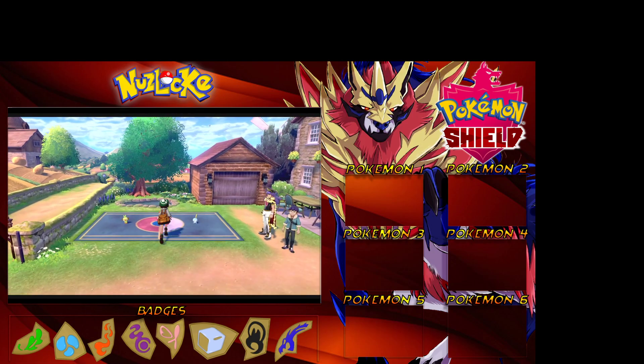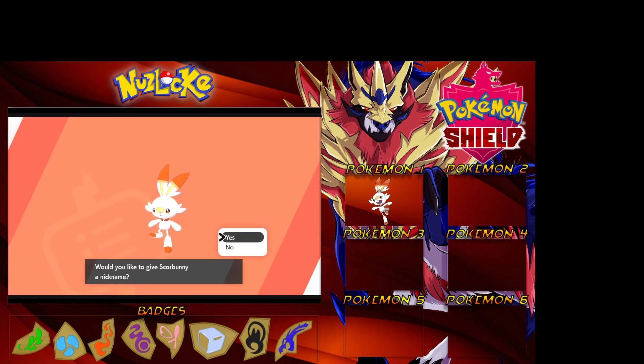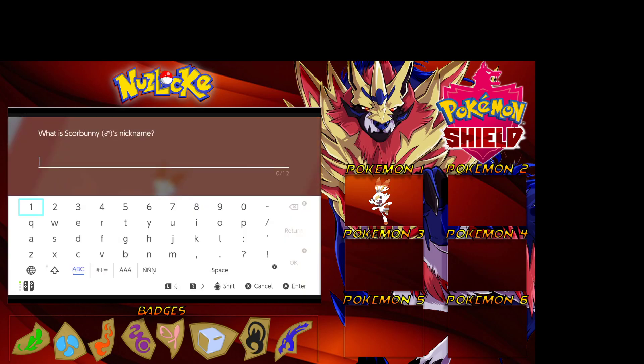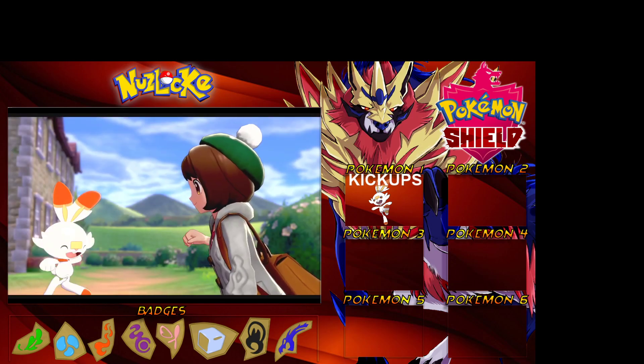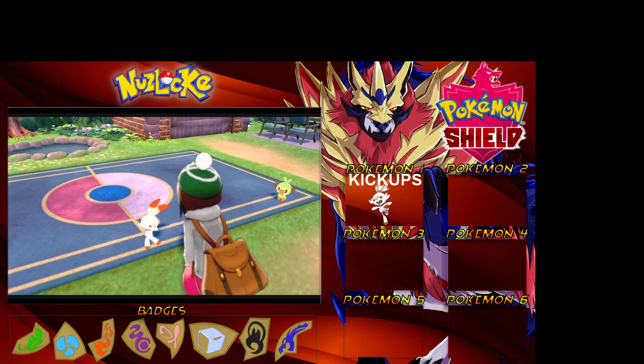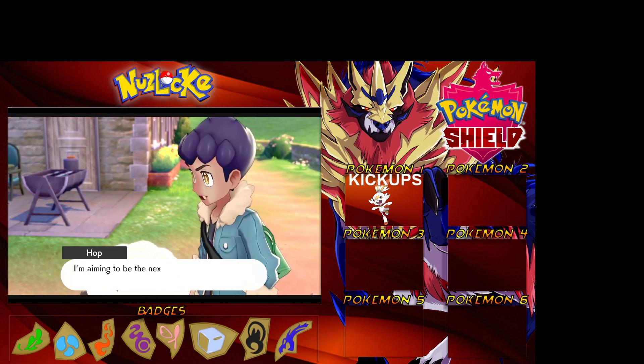I get to pick face and the Pokemon that I'd pick will be Scorbunny. We're gonna pick Scorbunny! I was gonna go Sobble but I thought about it before the game - yeah, we're gonna go Scorbunny. So yes, we're gonna give Scorbunny a nickname. I'm gonna call him... we'll call him Kick Ups!